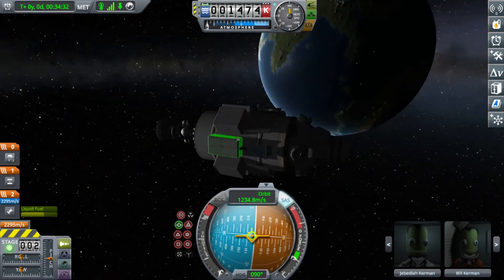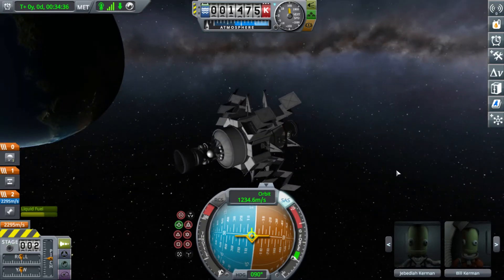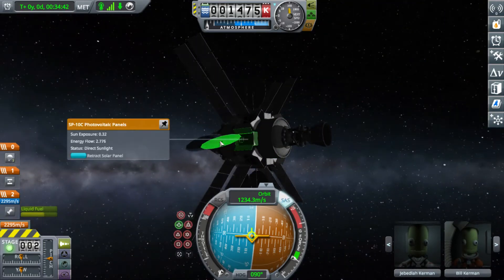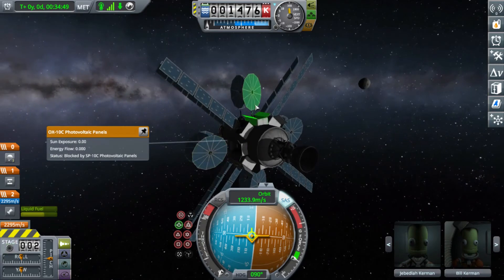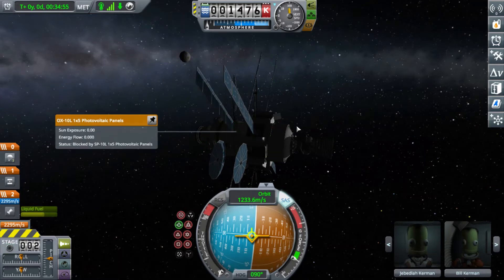Alright, you may have wondered what these things are — they're solar panels. There are a lot of new solar panels. Some are circular, like these solar panels; these ones you can retract, these ones you can't. And then there are these solar panels — these ones you can retract, and these ones you can't.